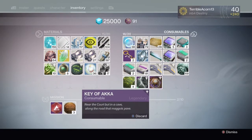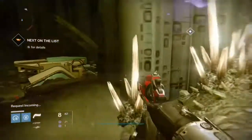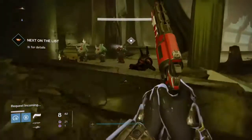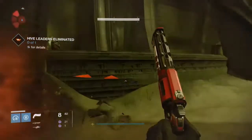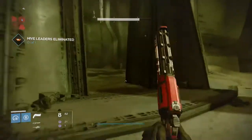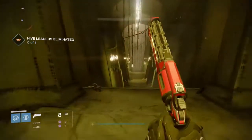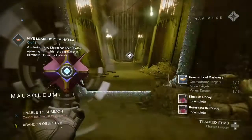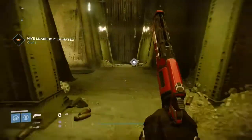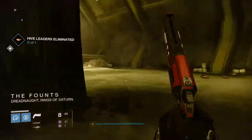I got this to drop while I was doing the eliminate the champions quest on the dreadnought. I was just picking up the high value target quest and I'm here in the mausoleum. I'll pick up this one down by the rift where you go to take on Oryx, and then it tells me to head left. I'm not sure if it needs to be done during these patrol missions to eliminate targets — honestly it was a complete shock when this dropped for me.